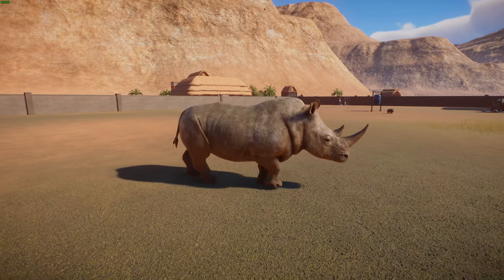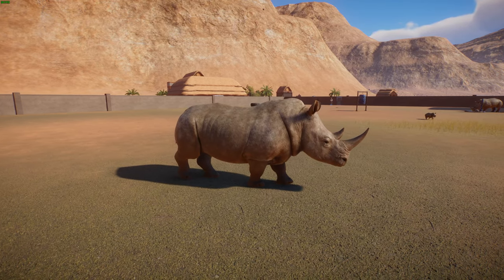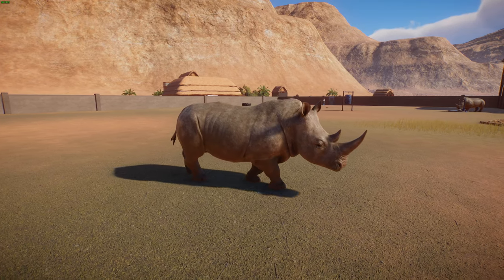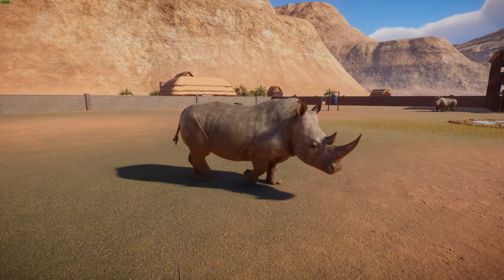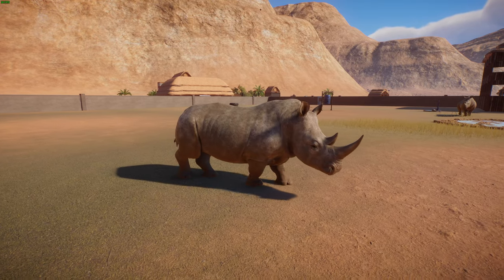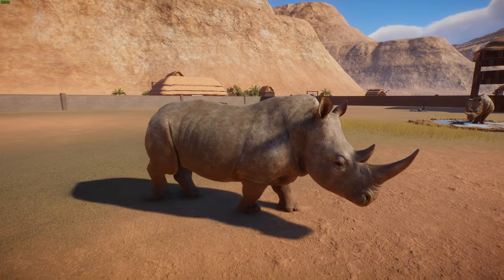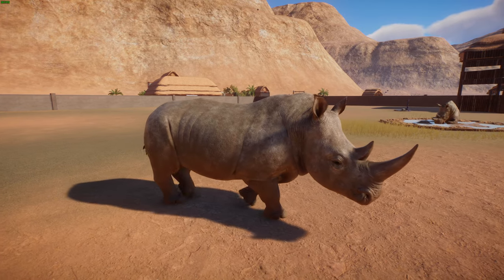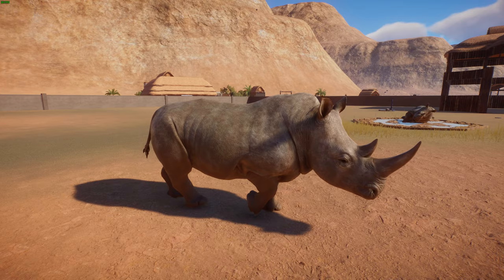These guys are found in grasslands and savannah habitats and are the largest true grazer. They drink about twice a day when water is available, but in dry conditions can live for four to five days without water. They spend about half the day eating — grass isn't that nutritious, so they have to keep eating constantly — one third resting, and the rest of the day doing whatever they want.